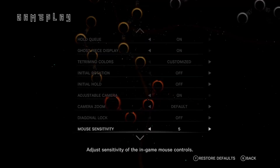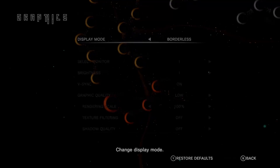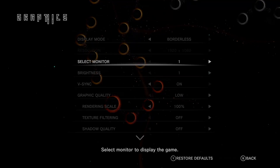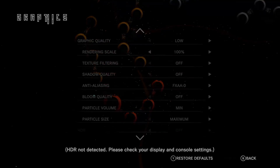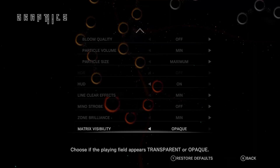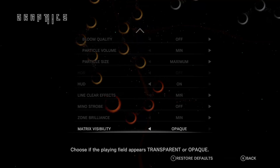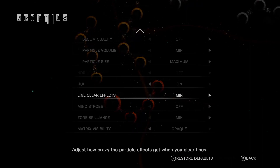Gameplay. Camera zoom. Mouse sensitivity. Language. Okay, that's not it. Graphics. Here we go. Monitor. Brightness — already on one. Graphics quality: Low. Off. Min. And you know what? I'm already on the lowest possible settings. There's no way to disable the background of this game. If you don't like fireworks exploding in your face while you play Tetris, you really can't turn them off. Wow.